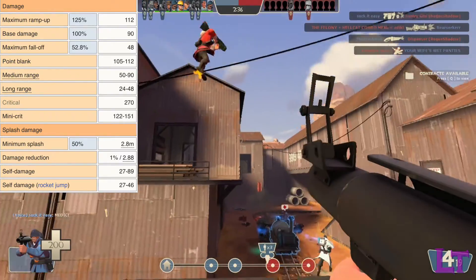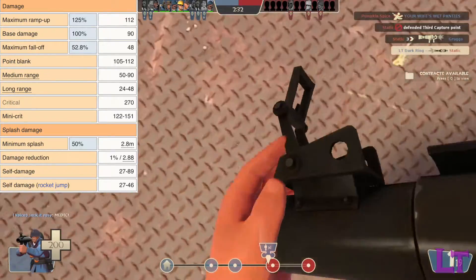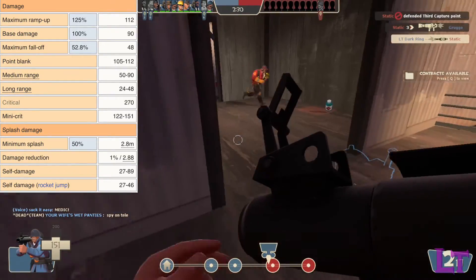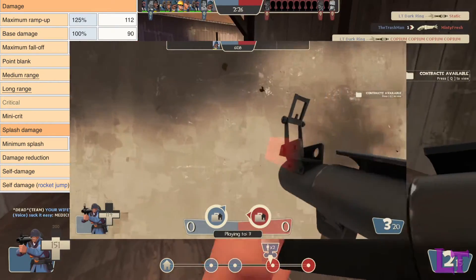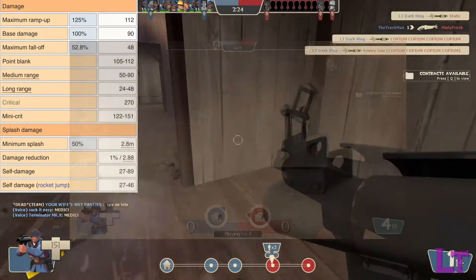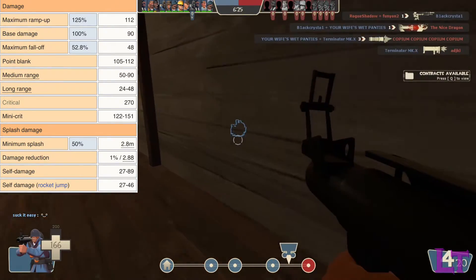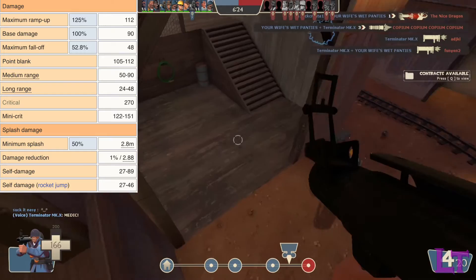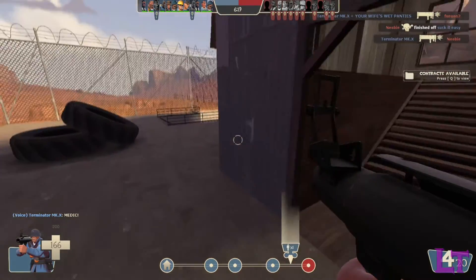If the player manages to get right into an enemy's face, they can deal up to a maximum of 112 damage for a direct hit. However, this also runs the risk of damaging yourself if you're too close when the rocket explodes. The rocket's damage output suffers greatly at long range, going down to only 48 damage for a direct hit, and even less for splash damage.